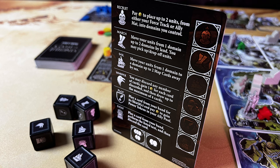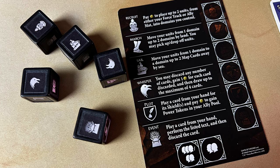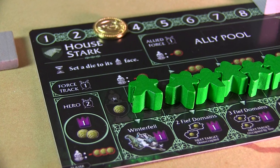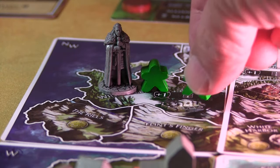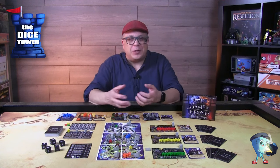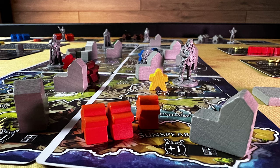Let's take a brief look at the different actions. You have recruit, march, sail, whisper, plot, and event. For recruit, you're gathering your power tokens from your main board or from a non-player board you're allied with, and moving them out to an area you control. The cost varies depending on where you're pulling from, and it gets more expensive as you deploy more troops. Importantly, you can only have up to three of a particular house's troops in any one zone.